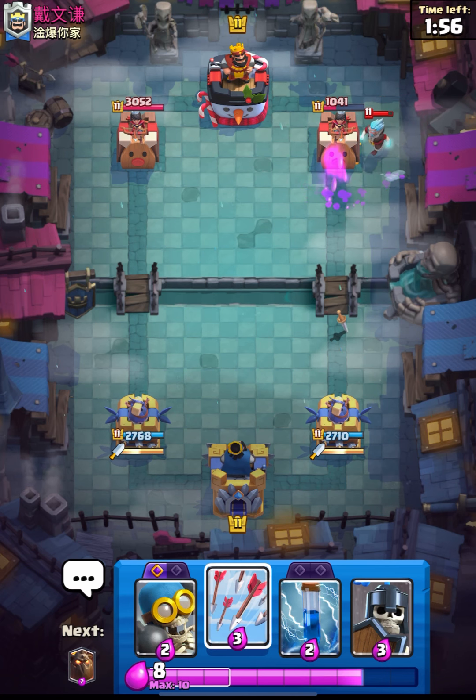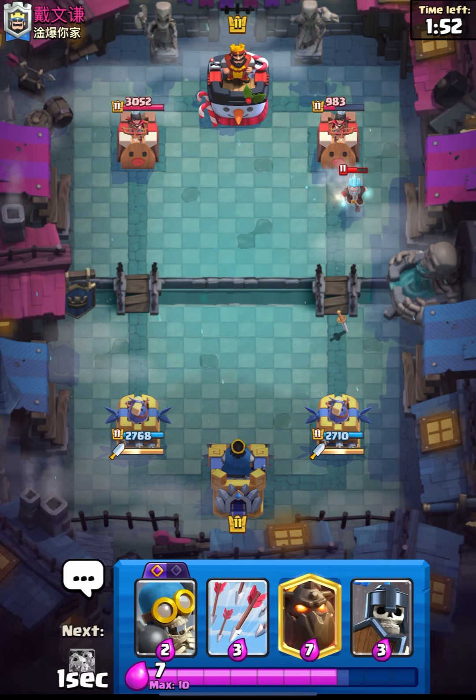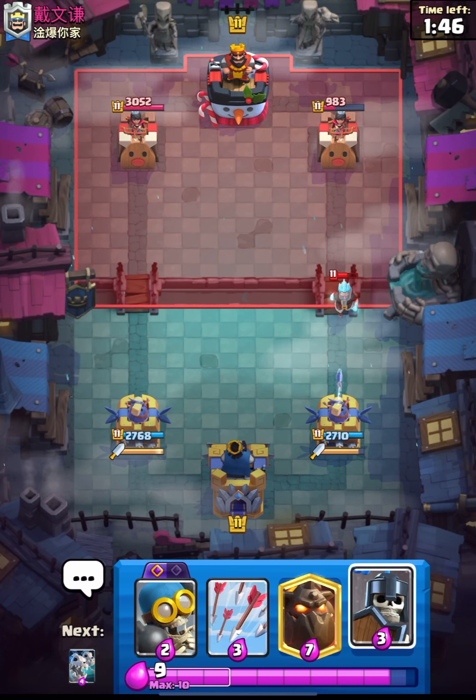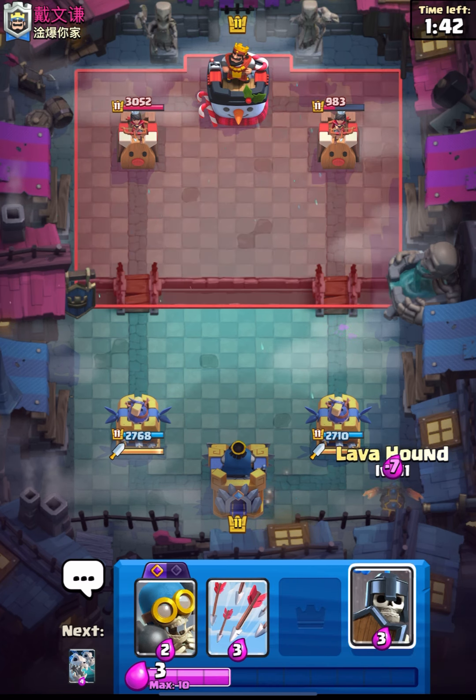I think our Lava Pups will get some damage done — and that was really nice. I will just cycle my Zap on top of his Princess Tower. Now I think we can again start a push with our Lava Hound. I think this is an Expo deck guys.